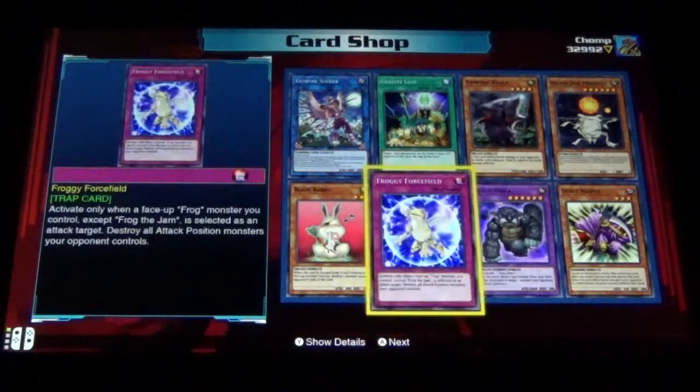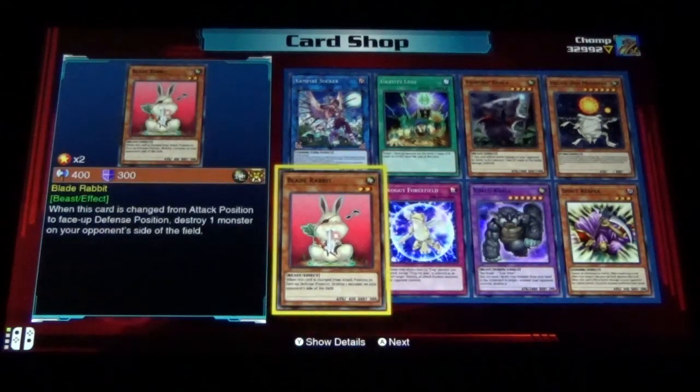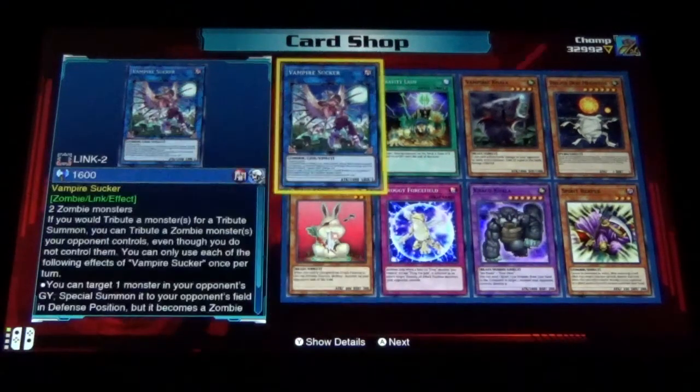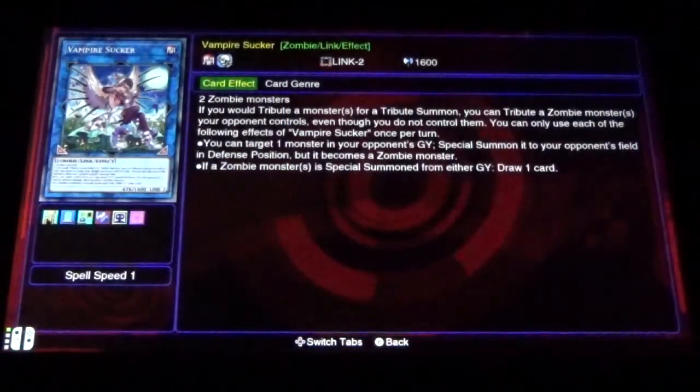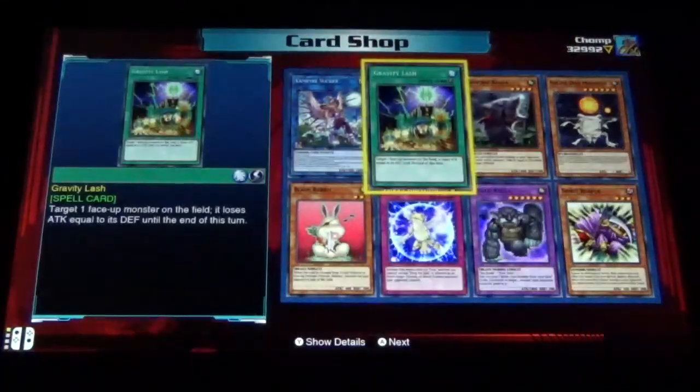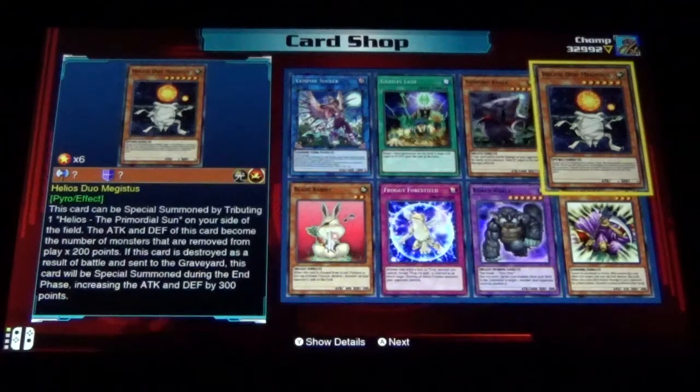Koala, Froggy Forcefield, Boa Blade Rabbit, Vampire Sucker — I love the card art of this one — Gravity Lash, Vampire Koala, and Helios Duel — the second level of Helios.